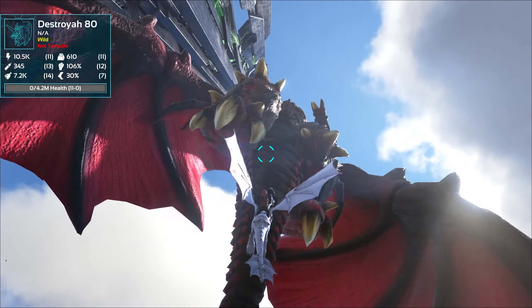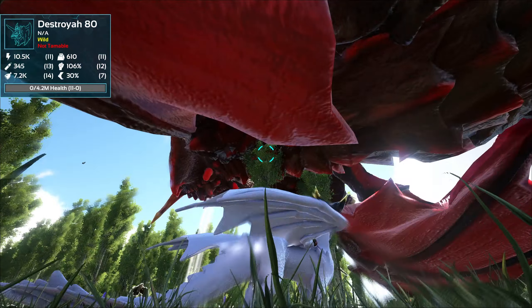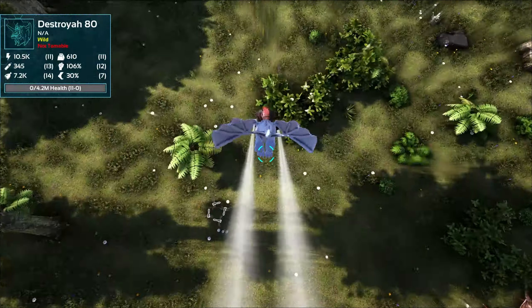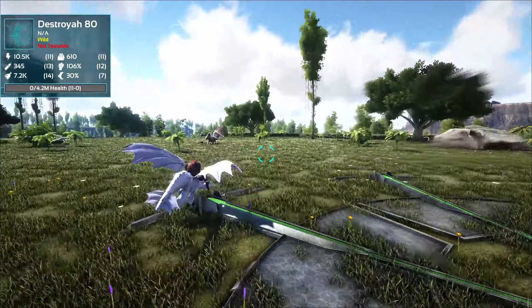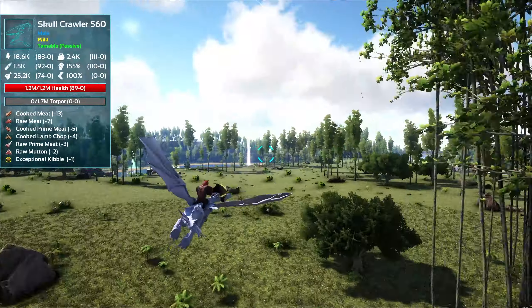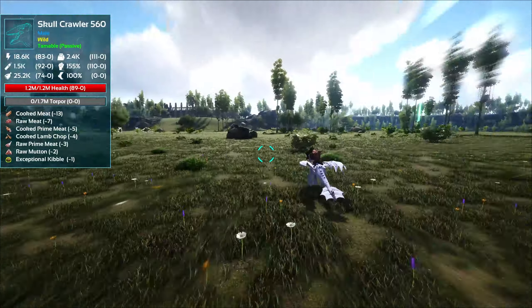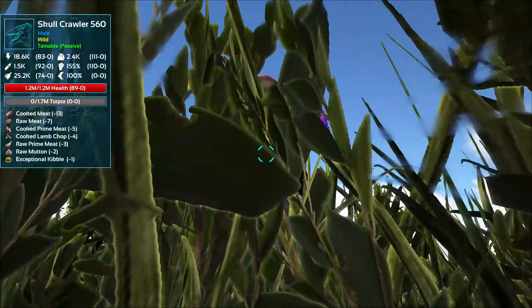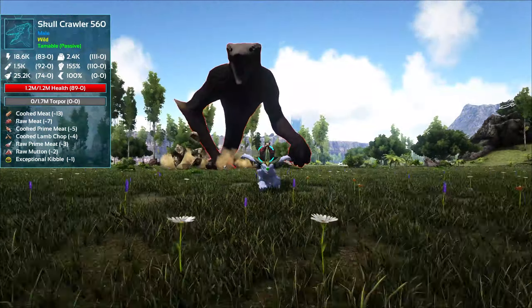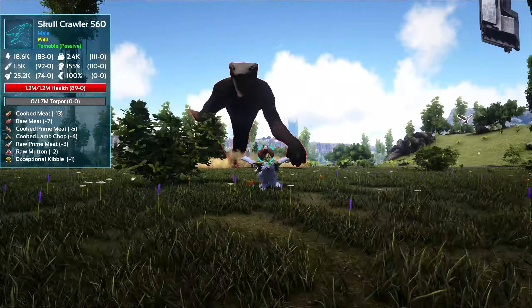Got him — so cool when he dies the way he looks. A lot of these guys are really hard to harvest. So what else is around here? Any more Destroyers? I'm trying to think of what other new guys there are... What the crap — holy crap, what is that?! Oh — it's a Skull Crawler, and it says it's a passive tame!